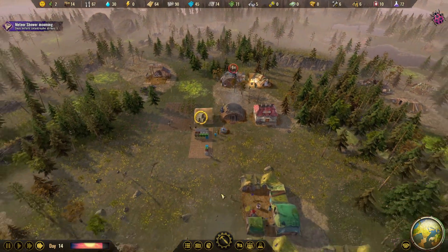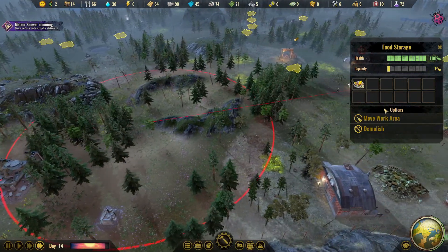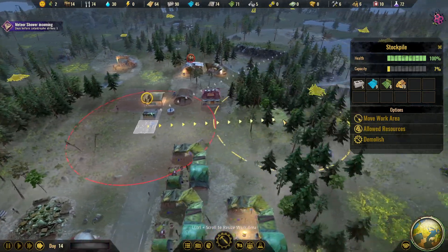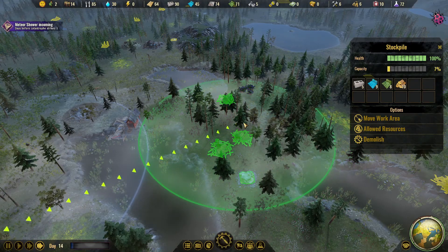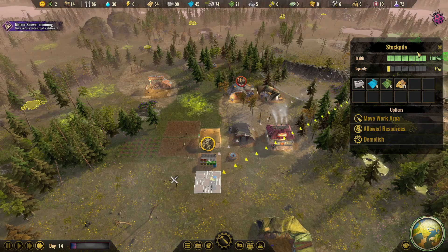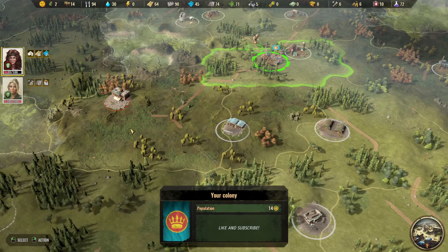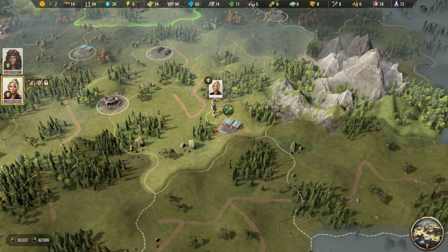Let's see what else we could build. The food storage — how are they doing with the berries? We can move the work area for the berries now. Move it right over here. We're in the stockpile work area — come over here to get wood, probably that would be the best thing. We got 45 plastic. Specialist ready again — gotta get her home so she can get healed up. The other one can gather these tools. All right, there we go.